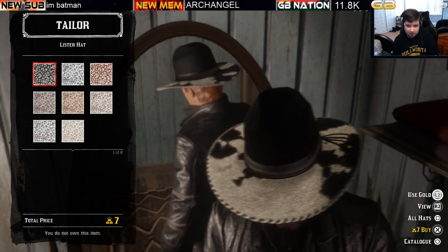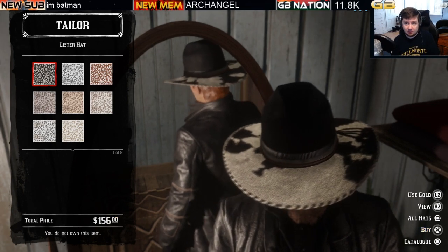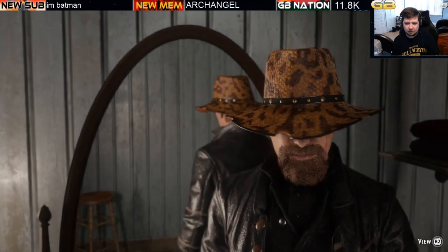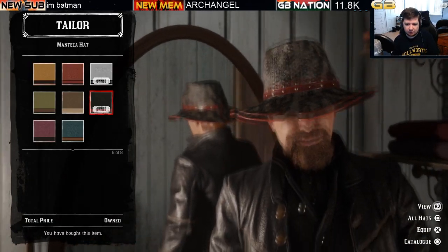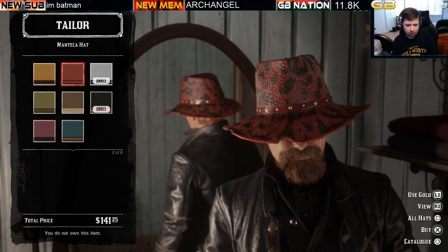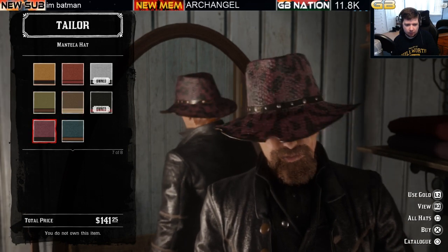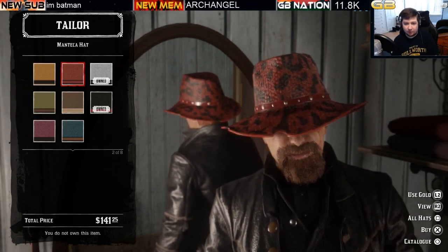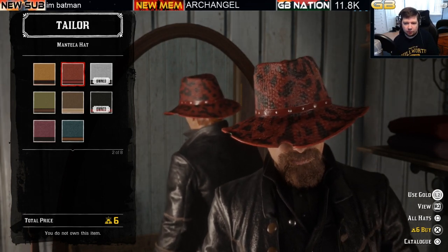The Mantica hat is another very popular hat, available in eight variations all at the same price of $141.25 or six bars of gold. To each their own when it comes to clothing choices.